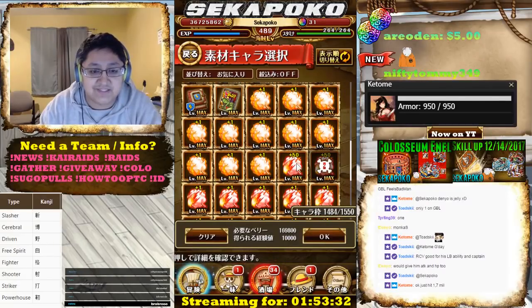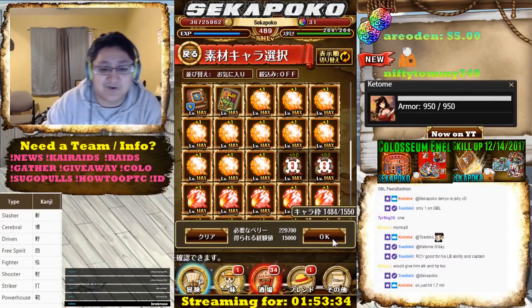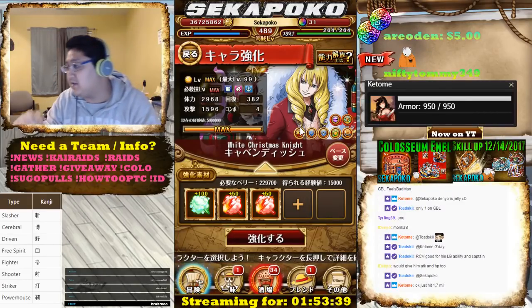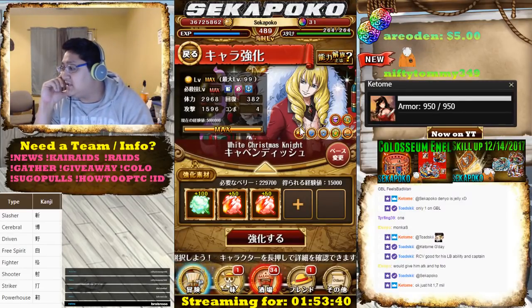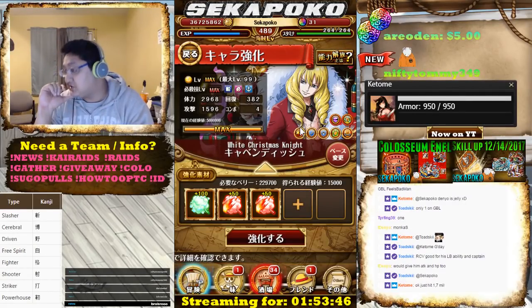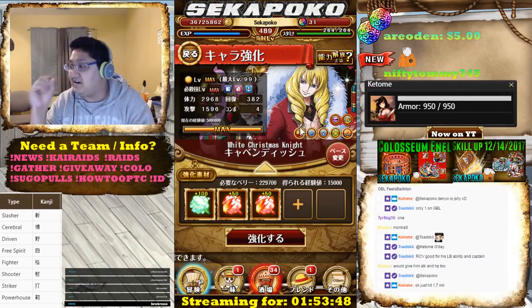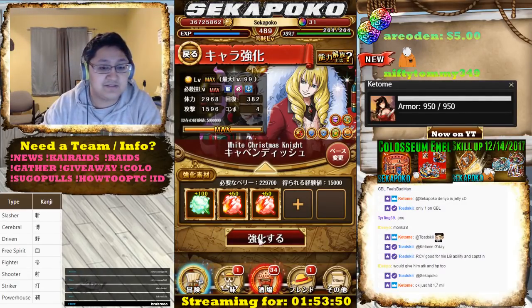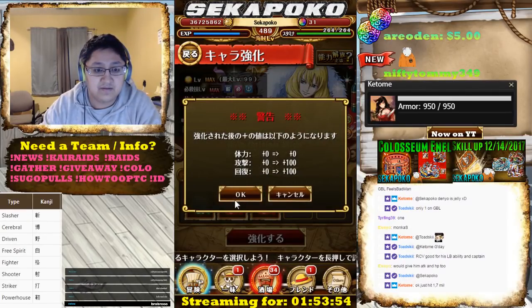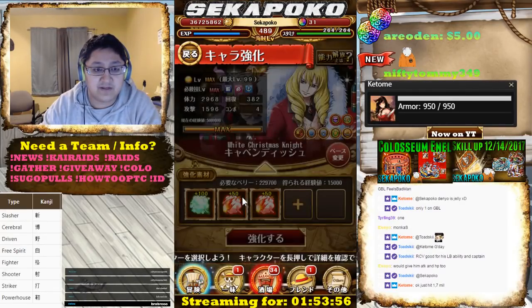100% you're gonna go attack and recovery because his captain ability boosts attack of Driven characters and recovers 1.5x recovery in HP at the end of your turn. So yes, it's a great idea to get recovery on this guy. Attack and recovery — BAM.